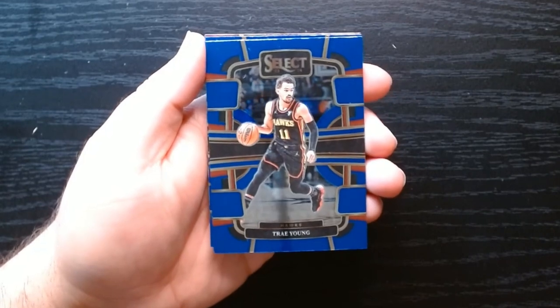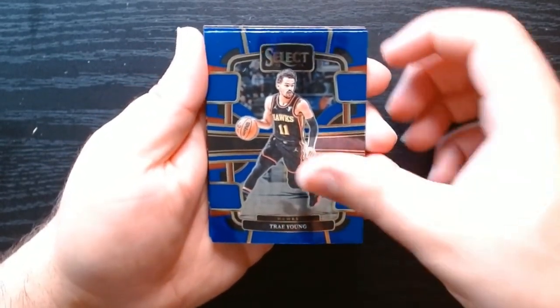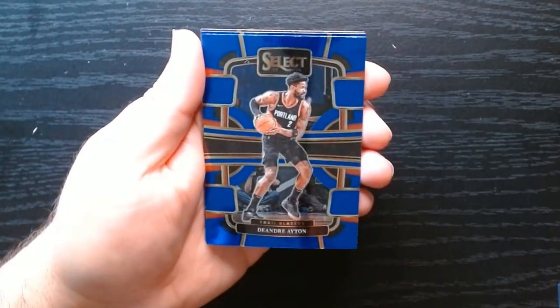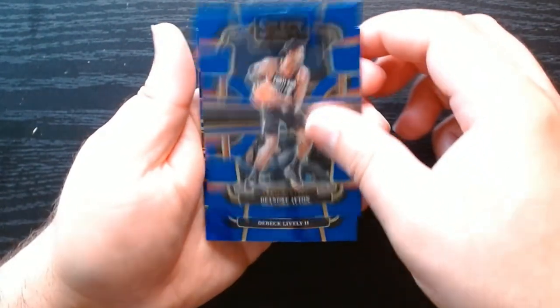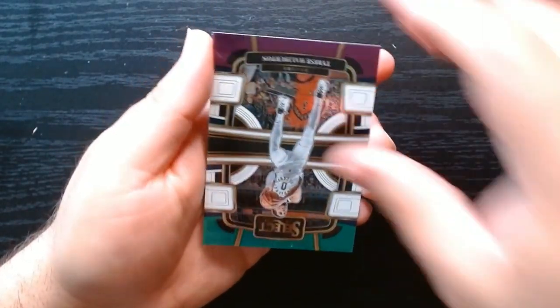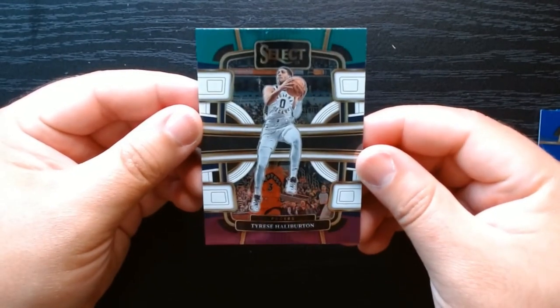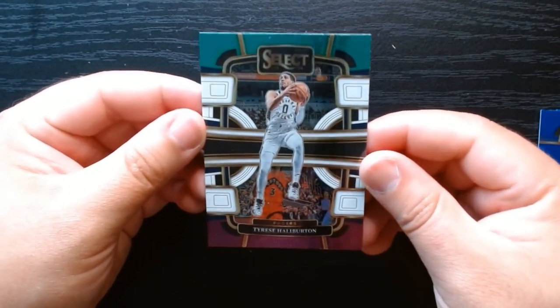I do like the blue design this year. Our fourth card is one of those tricolored parallels of Tyrese Halliburton from Indiana.